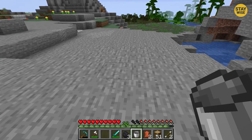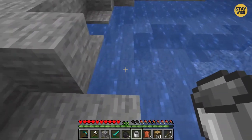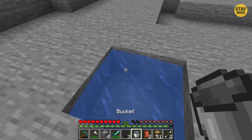To create a source, dig a hole in the ground. When you're done, fill the hole with a bucket. Get some water and pour it into each block in the ground. Now you have your own water source that won't run out.